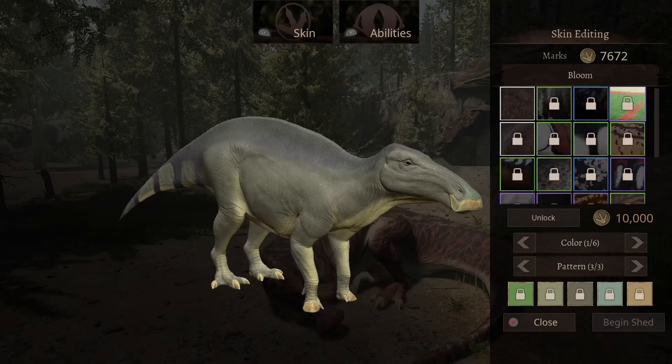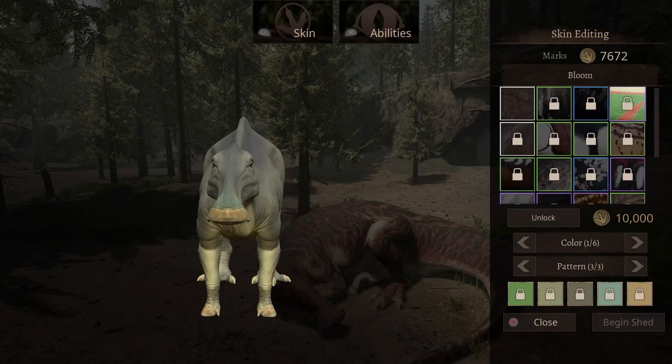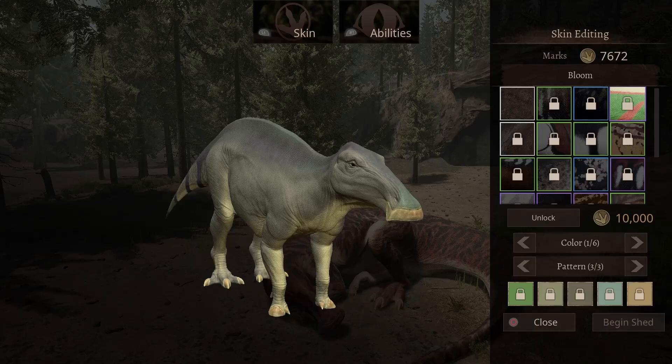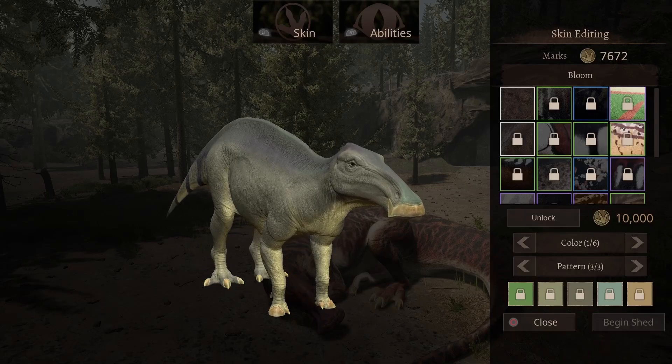Not too much variety so far. The next one looks like a light gray with a little bit of a blackish color and a light gray underneath its belly. Definitely suitable. This one will cost you 10,000 marks — a little bit on the expensive side.